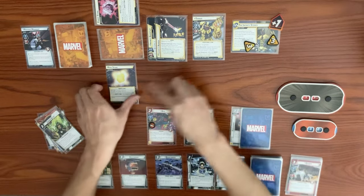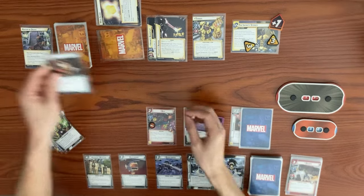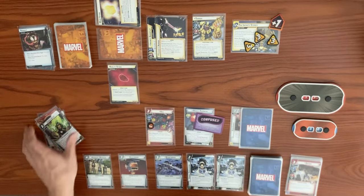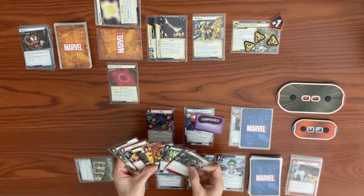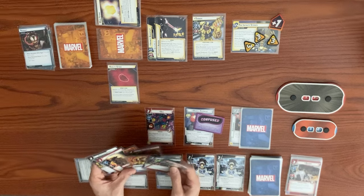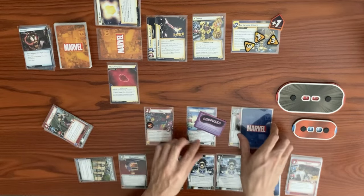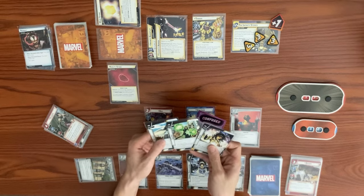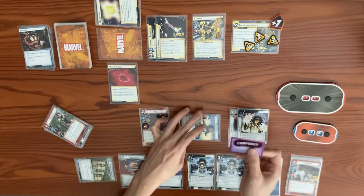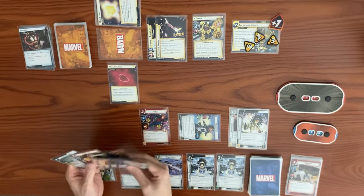Thanos flips a stone since none are in play. Back to our turn: exhaust Avengers Mansion to draw a card. We flip to hero form, choose Pulsar form to heal one — going up to 13 — then thwart to remove our Confusion. Using double resources paying for an aggression card, we play Slipstream. When entering space, spend an energy resource — using Energy Duplication — choosing an attachment with hero action/response. His Armor has Hero Response, so we discard it.